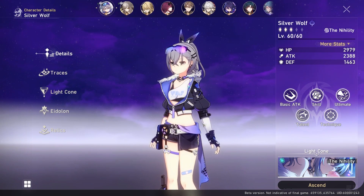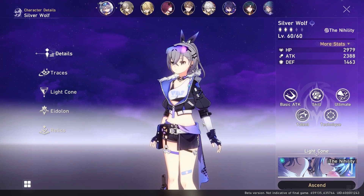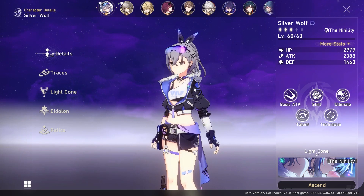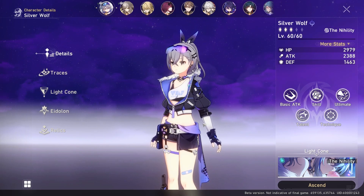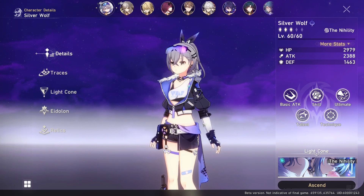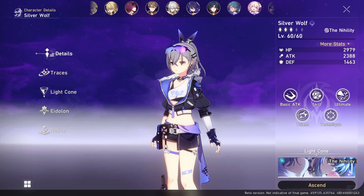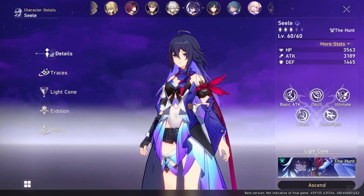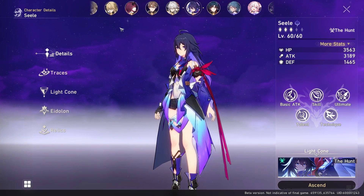I've been lucky enough to use all of them, maxed out as they can be, currently in the beta all at level 60. I want to preface this by saying I like every single one of these characters and you should also pull for whoever you want — whether it's a special type, a character design you like, or your favorite character, just go for it. But my recommendation, if you can only pull for one, is to go for Seele, because she's probably the most all-around good single-target damage character you can get.